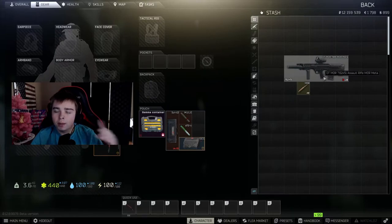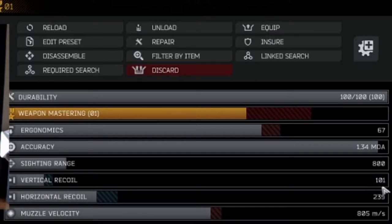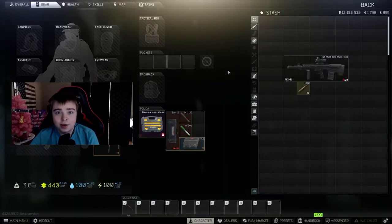This is my build — I just created it. It's maintaining around 100 recoil. With the juice cannon you can only lower it to around 110 or so, but with this build you can go even lower.